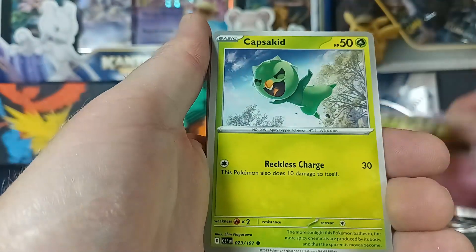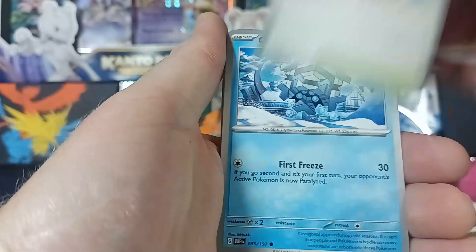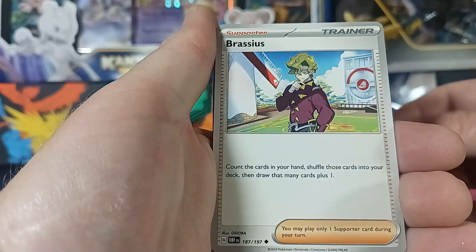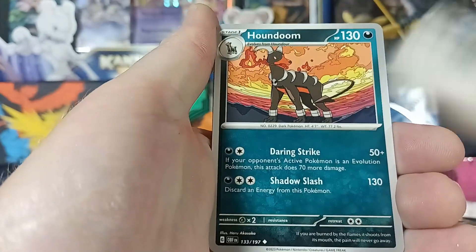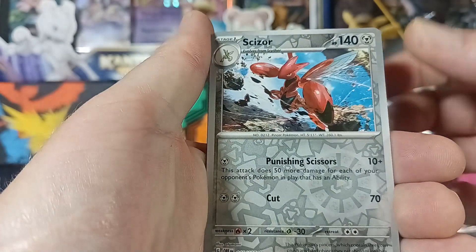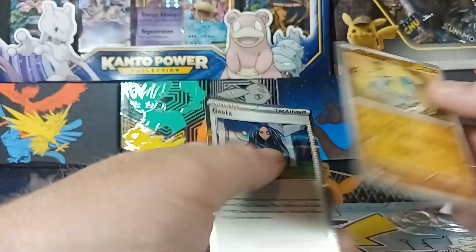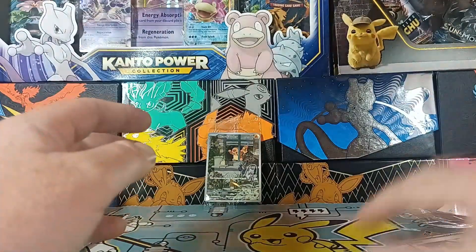First pack — we got Clefairy, Capsakid, the Town Store card, Cryogonal, Altaria, some trainer that I've never seen, Houndoom — that's sick, look at that background — Ceasar, Barboach, and Grita. I thought I had something because I saw the shiny but I was wrong. Nothing on the first pack.